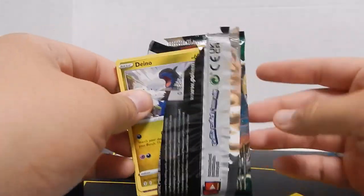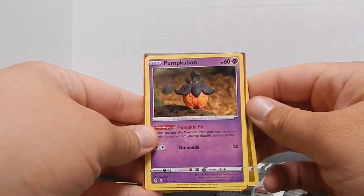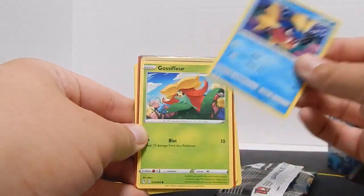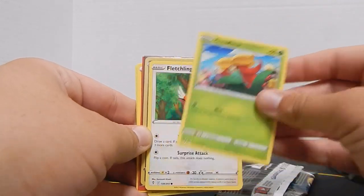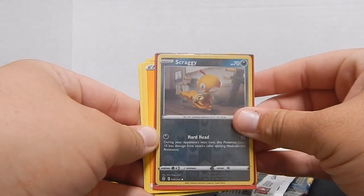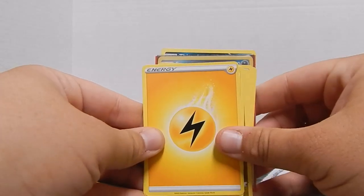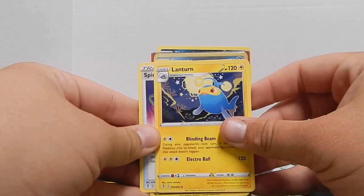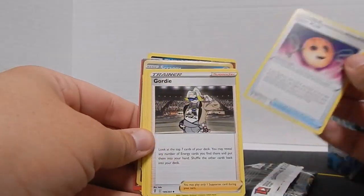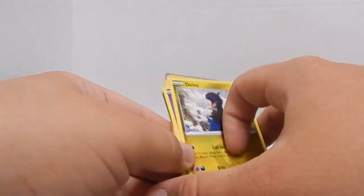Pack A is an Evolving Skies pack, starting off with Dino, then a Pumpkaboo, a Carvana, Gossy Floater, a Fletchling, Scraggy, a Thuval, an Electric Energy, a Lantern, a Spirit Mask, Gordy, and then back to Dino.